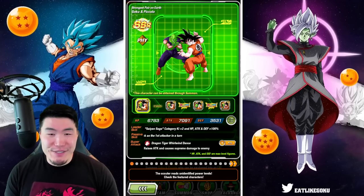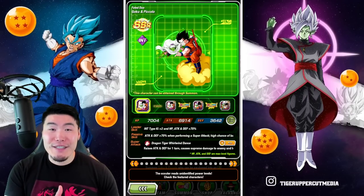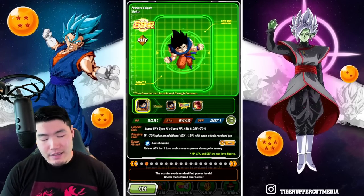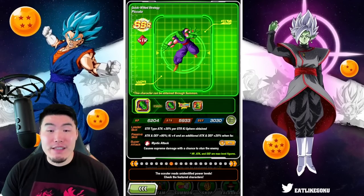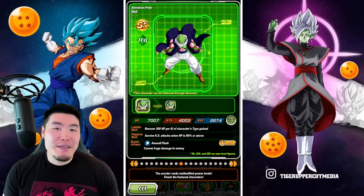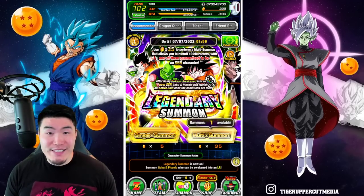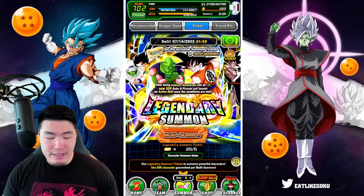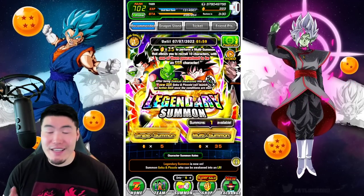We got 3 featured LRs: the new Goku and Piccolo, the original Goku and Piccolo, as well as the LR Turles. The rest of the banner is not that exciting, but 3 featured LRs — all 3 of them are really good. So it's definitely piqued my interest a little bit, and we will be doing a couple summons here — nothing too crazy. I got the 25 tickets from the packs, and for stone summons we'll do like 4 or 5 multis, something like that.